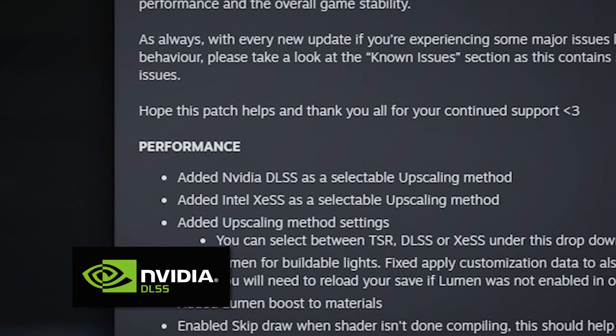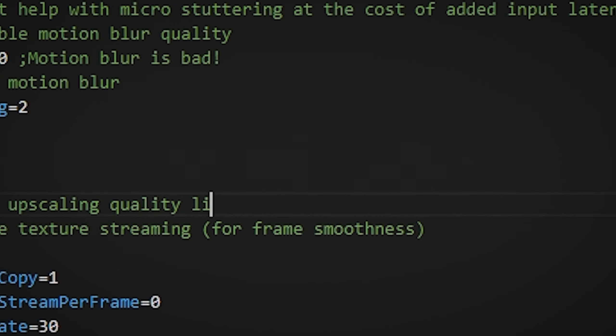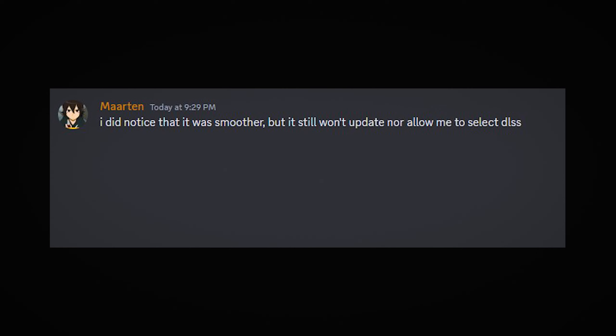First, NVIDIA's DLSS and Intel's XESS upscaling technologies are now supported natively. Similar results used to be achievable with some janky engine config file changes, but it's nice that it has now been properly implemented. And once you figure out how to turn it on, the game should run at — holy shit — double frames.